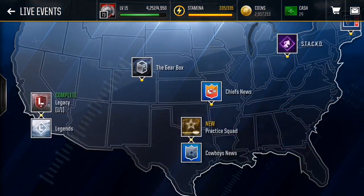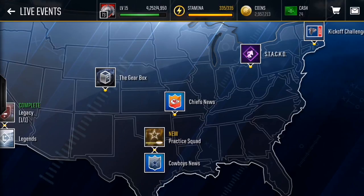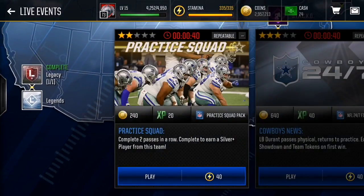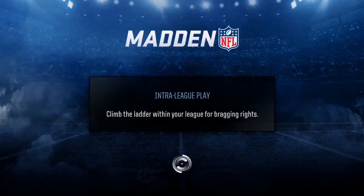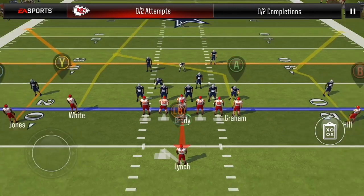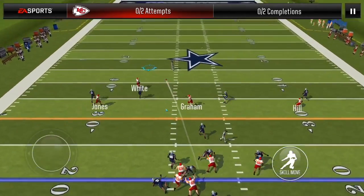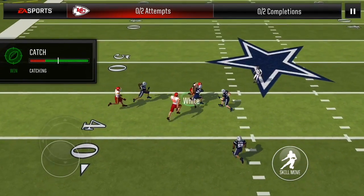We're on the home screen now looking at live events. This is how you're going to make coins off of live events — the key is to play every single live event. We're playing the practice squad right now; we've got about 40 seconds left. We need two completions — just lob that up for a completion and let them tackle us.